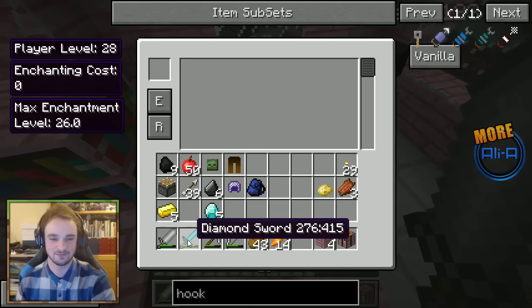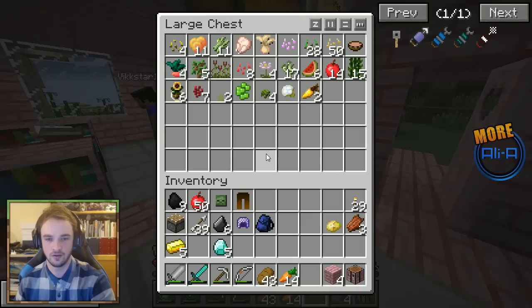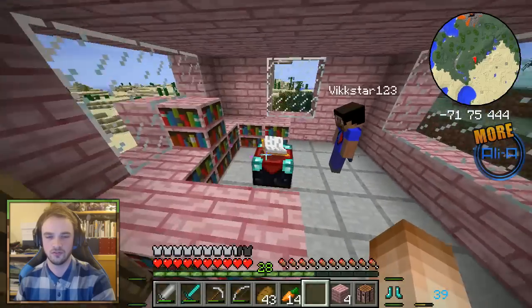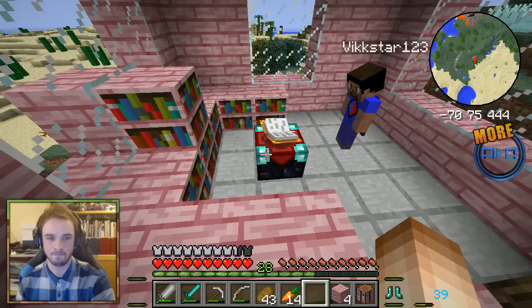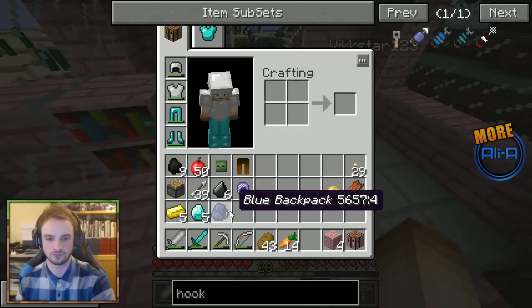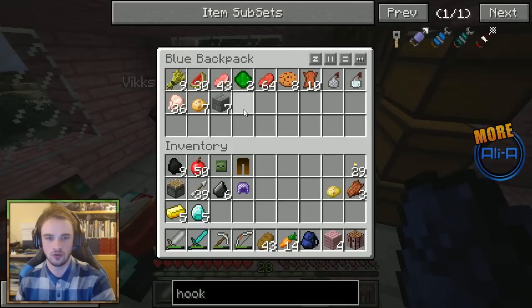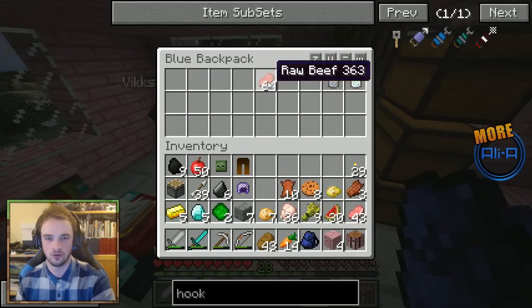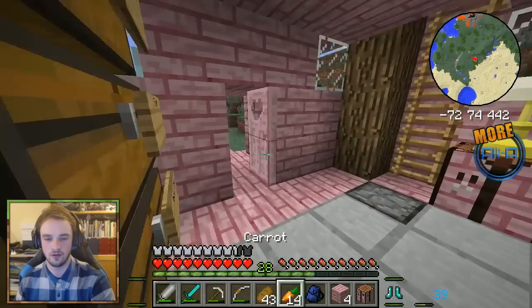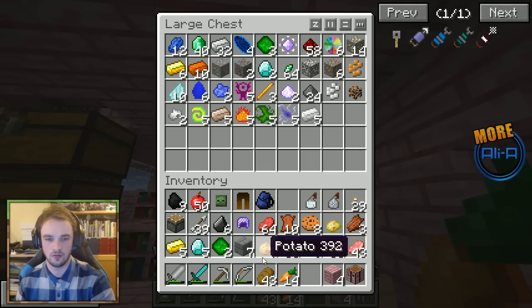I'm going to drop some enchants — I'll go Protection 2 on the chest. Apparently Soul Tether means that if you die, you don't lose your items. What's Soul Tether? It's an enchant. I should have Googled all of these before. Do I want Soul Tether? I'll try it out. I've got Soul Tether and Protection 2 on the chest plate.